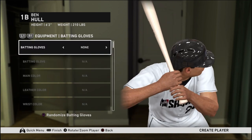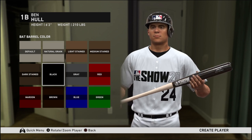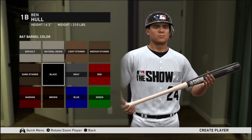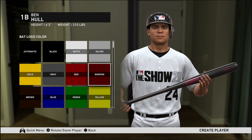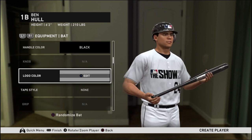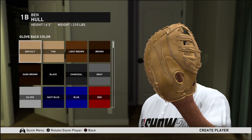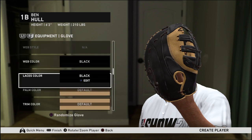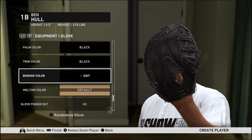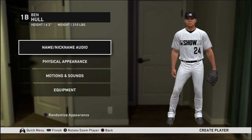Let's go with equipment. For the bat, let's see what color we should make it — I don't really care too much for batting gloves. Let's just make the whole thing black, and the logo color silver to give it a little shine. For the glove, I don't know what team I'm gonna get drafted to, so let's just make it black — that's always the coolest color.